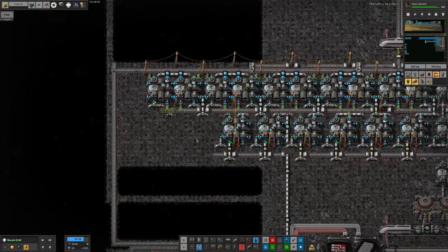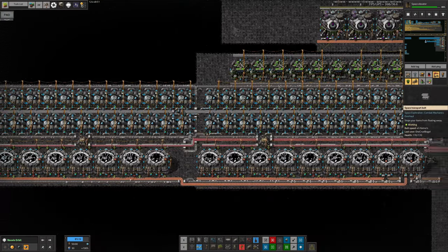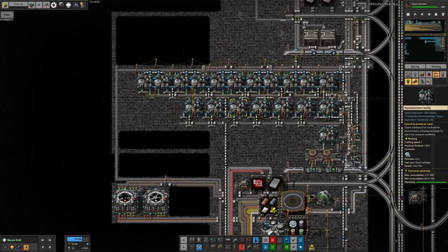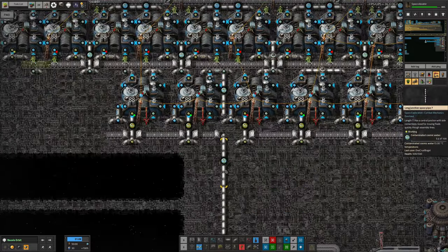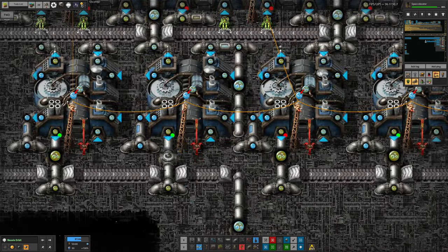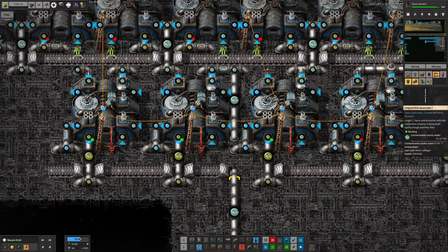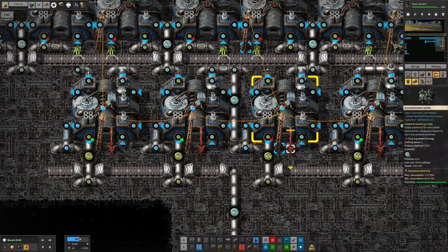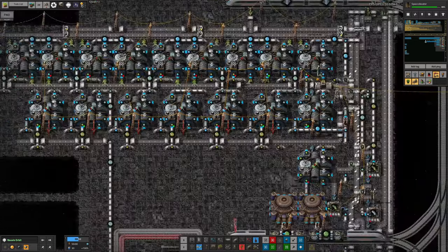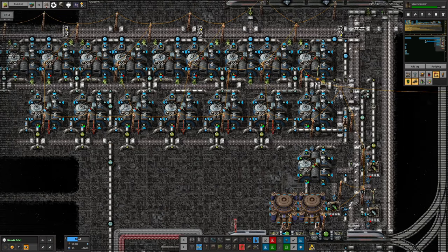Taking us back up to Norbit - one of the things I did in the last stream was increase the throughput of blank data cards by putting in far more machines, which massively overstressed the contaminated cosmic water processing. I increased that, but pipes were still quite full, so I put in another two machines here. There's a small gap from the underground pipe, but the extra two machines fit in nicely, and we now have more processing for the contaminated cosmic water than we need - the pipes are basically empty.